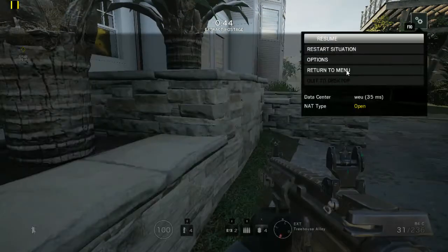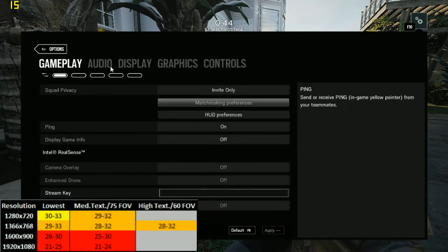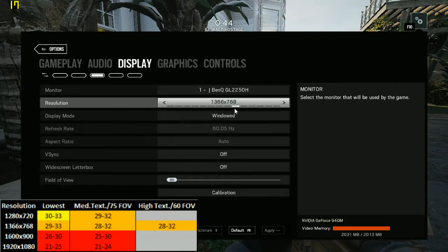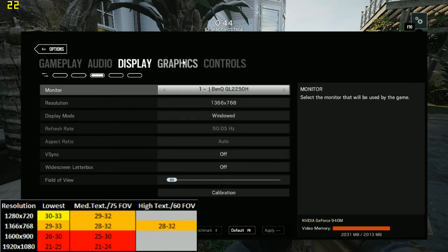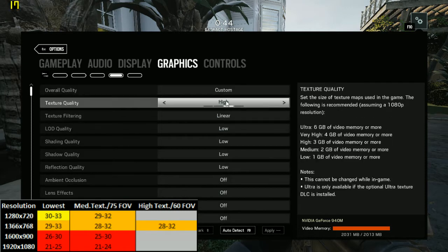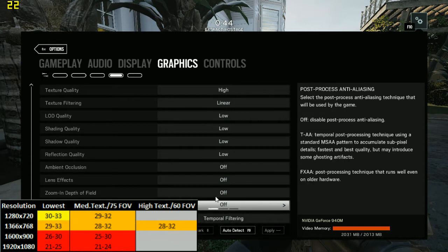The current settings, which I'll show you, are the lowest things you can get, except for the resolution. Resolution here is 768p, and for graphics I have opted for high textures but everything else is on the lowest possible or turned off.